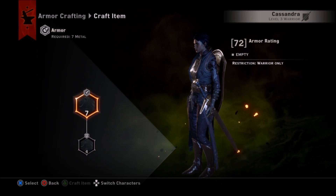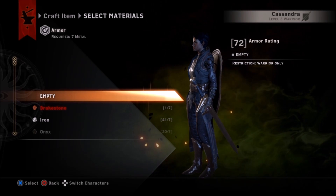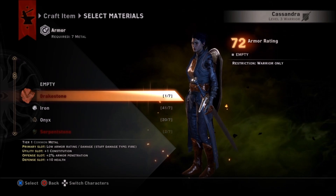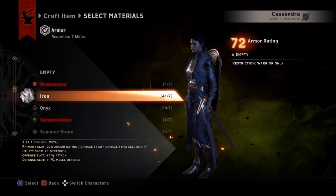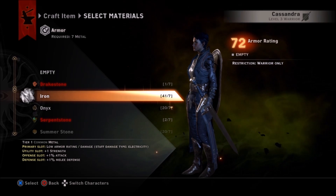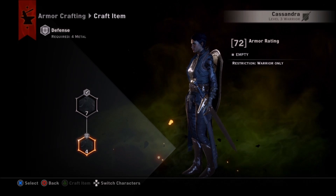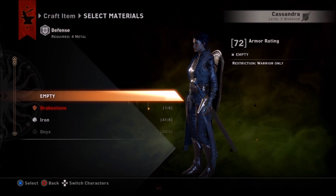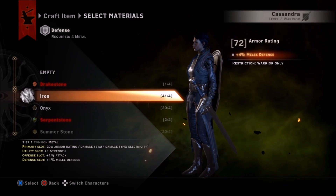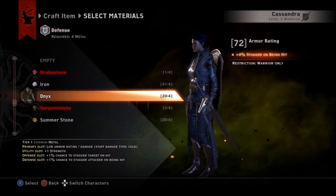I noticed that when I put any materials in that top slot I don't actually get a buff. You can tell because if you look at the top right it shows the armor rating, and under that it shows empty. That top right will show the armor rating you're going to get with the different materials when you put them in. So I'm going to go with the material I have the most of. That primary slot appears to just be the amount of stuff you need to make it.